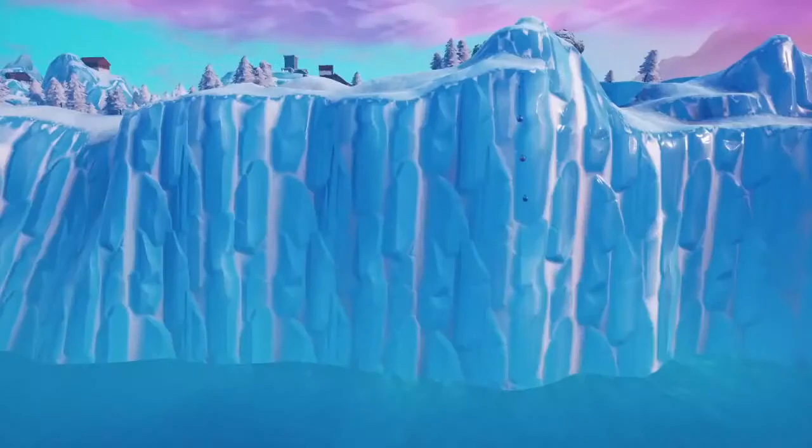Number 14: glide into the volcano. There's a spot in the volcano you can just hover into. Obviously people are going to hear you gliding around in there, but they're not going to know where you are and they're not going to be able to shoot you either — there's nowhere you can really hit that person.